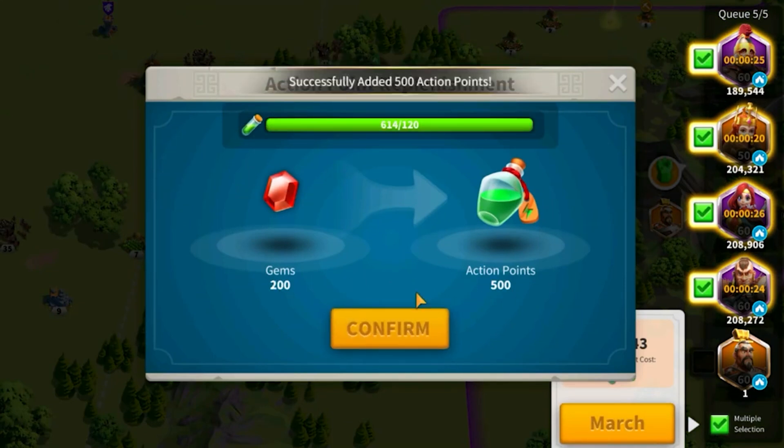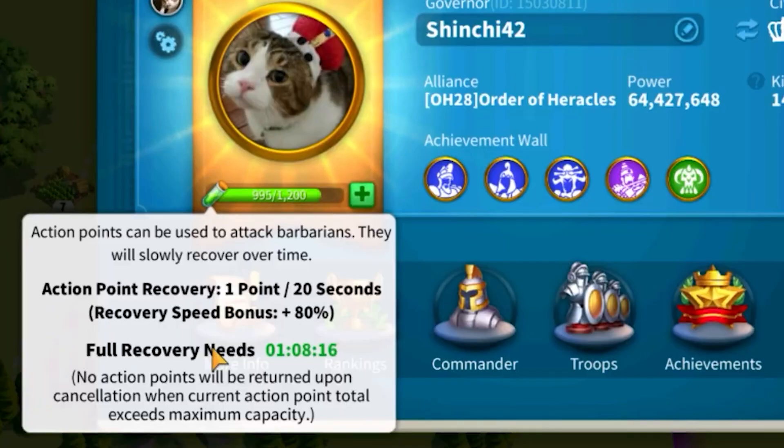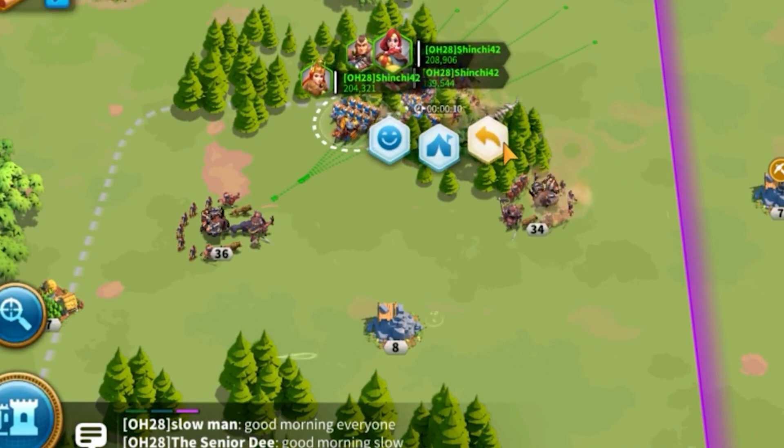Keep in mind whenever you are using your action points: do not fill it up all the way to the max. Let's say you have 2,000 action points and your capacity is only 1,000. If you try to attack a barbarian and then return home without finishing the action, your action points will not be refunded back to you.